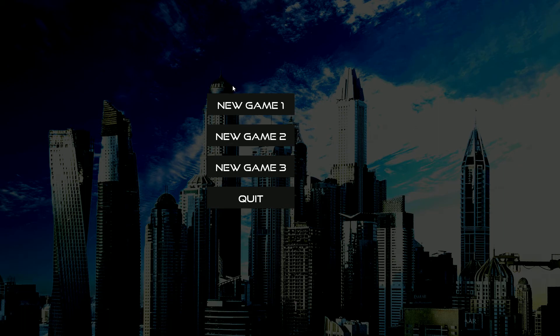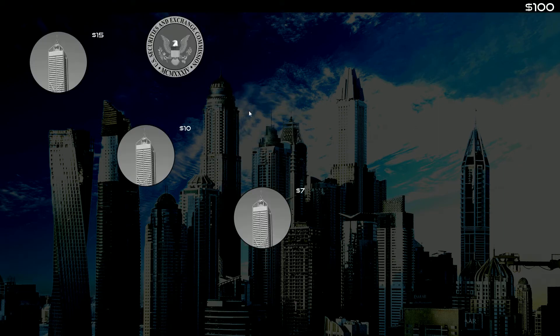When we launch the game we can choose between three maps, and when we select one it creates a new game. The goal is to make as much money as possible and not to lose.